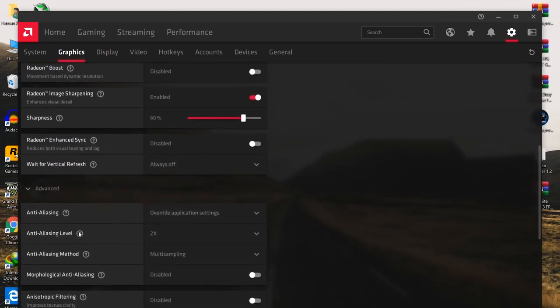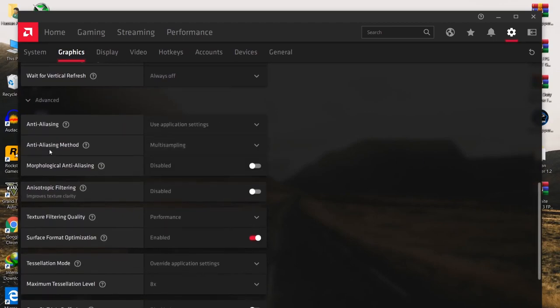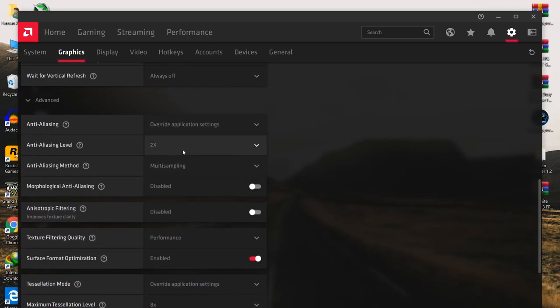Now go to the advanced settings and carefully follow all the settings here. For anti-aliasing, set it to 'Override Application Settings.' For the anti-aliasing level, set it to 2x. For the anti-aliasing method, set it to multi-sampling. For morphological anti-aliasing, disable it. For the anisotropic filtering option, disable it — it can increase texture quality but will decrease your FPS, so I don't recommend it.